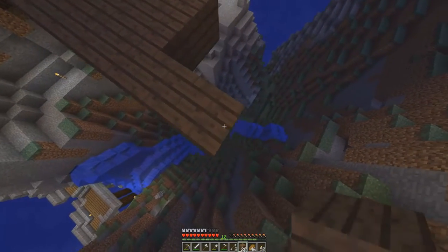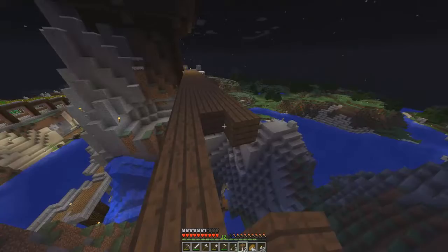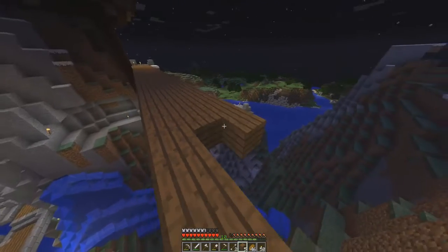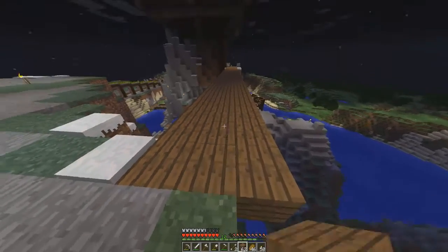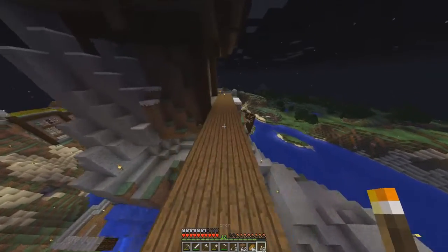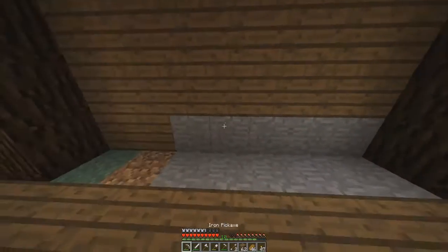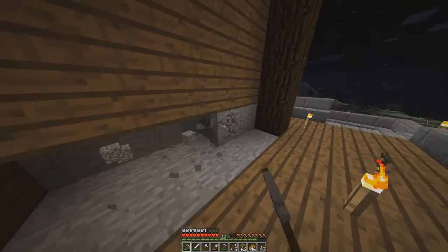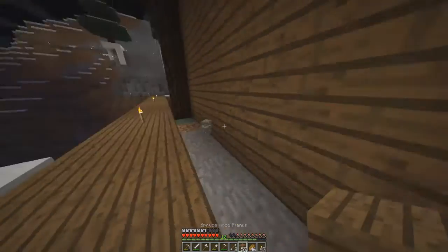Freaking lava getting in the way. I found gold though! We're getting a lot of gold and I'm not quite sure what we can do with it — I can only think golden apples, but I think you could use it for potions. I found a cave with skeletons in it — I'm just gonna leave it alone. I was never here — that's your best bet.